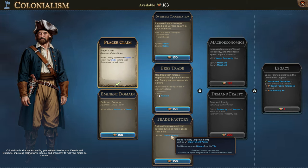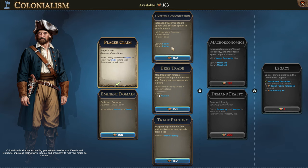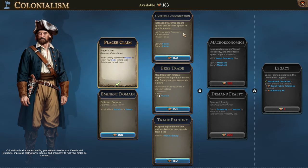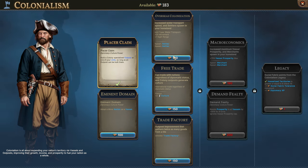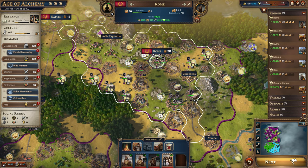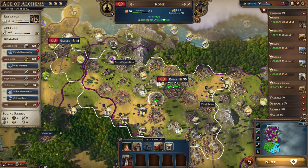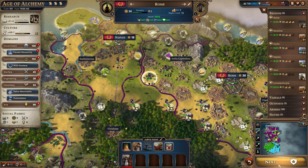The trade factory gives another good, but currently we get trading posts for free. You'd spend 57 improvement points to get two goods versus spending nothing to get one good. I'm not sure how useful it will be. As far as which colonialism to get first — we don't have any colonies yet, so this one for water transport movement would be helpful, but the other one lets you start sending settlers. That'll spawn two settlers for us which didn't cost any population, so we'll be able to set up our first colonies.